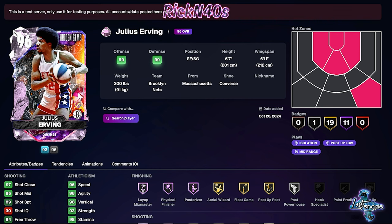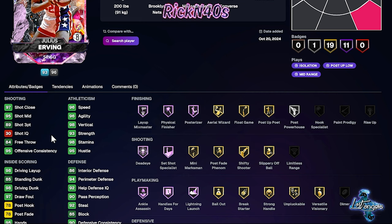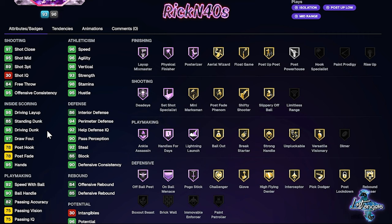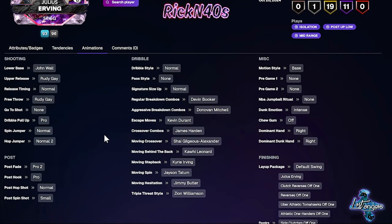Julius Irving is the card that I would be looking for out of this pack drop. He has an 89 three-point shot, 96 speed, 96 agility, driving dunk at 98, driving layup at 98, speed with ball at 92, ball handle at 90, and a 94 perimeter defense. 19 gold badges, 11 Hall of Fame badges. Animations: normal dribble style, Devin Booker regular breakdown combo, Donovan Mitchell aggressive breakdown, Kevin Durant's escape, James Harden's crossover combo, Shea Gilgeous-Alexander's moving crossover, Kawhi's moving behind the back, Kyrie's moving step back, Jason Tatum's moving spin, Jimmy Butler's moving Hezzy, and Zion's triple threat style.